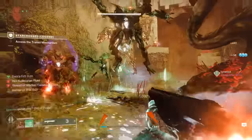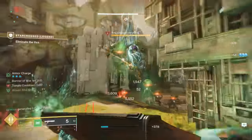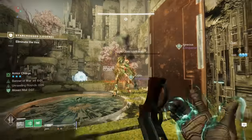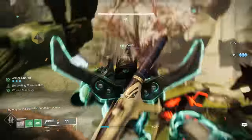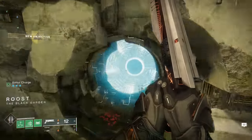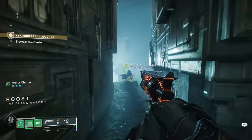Once you have dealt with all three Wyverns, and then another Wyvern that spawns, and then the boss that spawns after that, it's going to open up this Vex portal that you can head through. Do that, and now we have the secret chest as well as the constellation in this area.